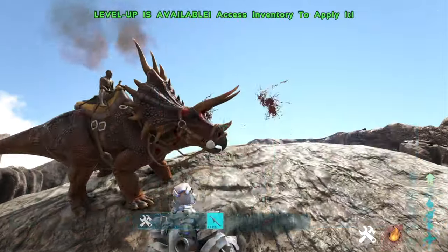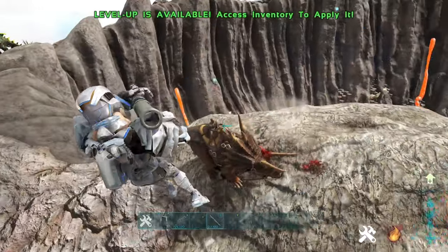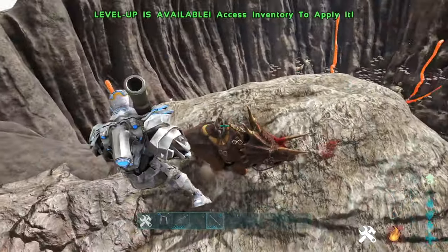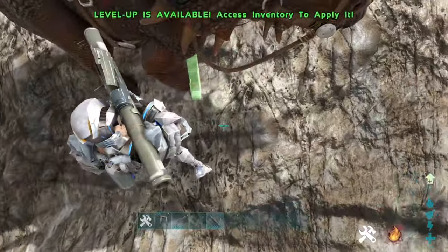One way you can counter soakers is by pulling out a rocket launcher and shooting them off the back. At the beginning, with people not having very good flak armor, this is going to be a very effective way of killing people off of their soakers.